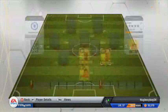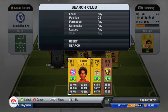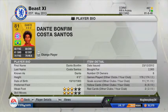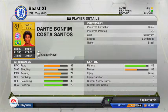Moving on to my next centre back, I have Dante. I chose Dante rather than David Luiz because I prefer Dante — he's quite a solid defender. His pace is not the best at 68, but 82 defending is incredible for an 81-rated defender. He has 3-star skill moves and 3-star weak foot, which is quite skillful for a centre back. His attributes: 68 pace, 61 shooting, 74 passing, 69 dribbling, 82 defending.